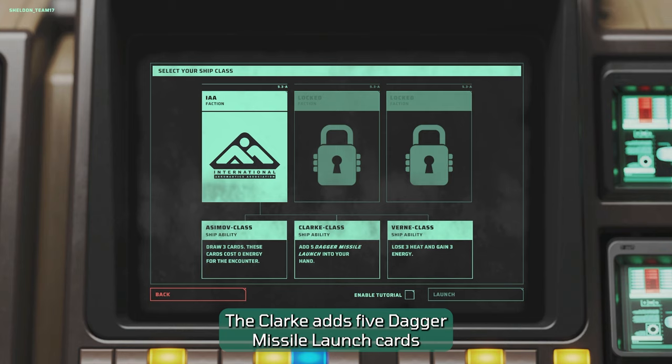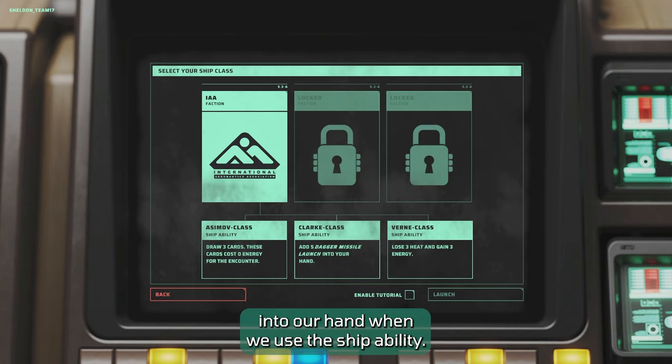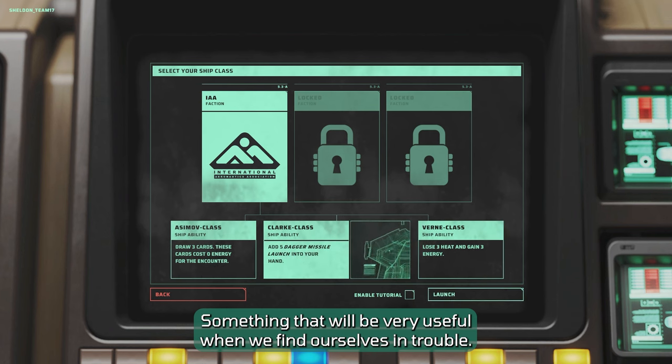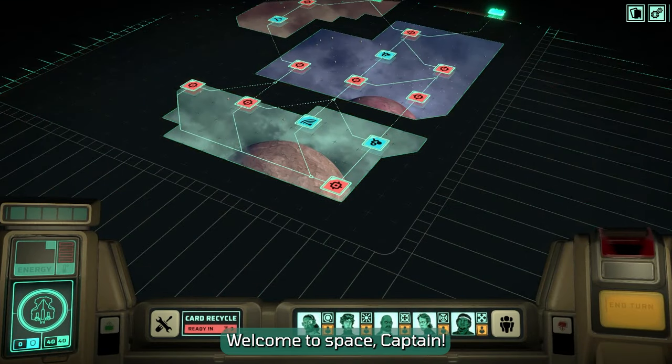The Clark adds five dagger missile launch cards into our hand when we use the ship ability, something that will be very useful when we find ourselves in trouble. Welcome to space, Captain.